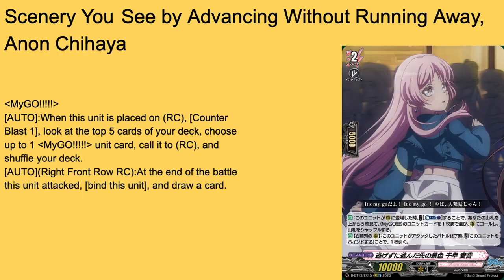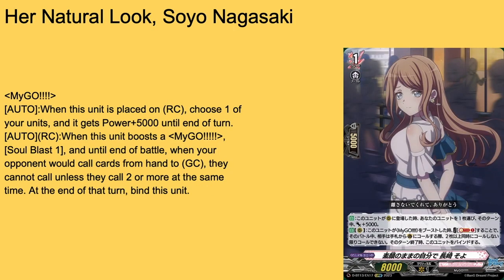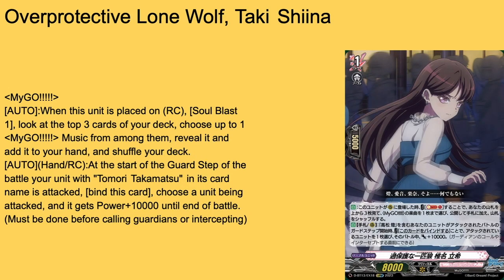Then we have her natural look — Soyo Nagasaki. Beautiful name, beautiful art. My-Go auto: when she's placed on rear guard circle, choose one of your units and give it 5k for the turn. It can pick herself or combo with others. Auto rear guard: when it boosts a My-Go unit, by soul blasting one, until end of battle when your opponent would call cards to guard circle, they cannot guard unless they call two or more at the same time. Forces out extra hand cards. At the end of that turn you bind her, but you can proc the stand first. Three-of or four-of, just a nice card.